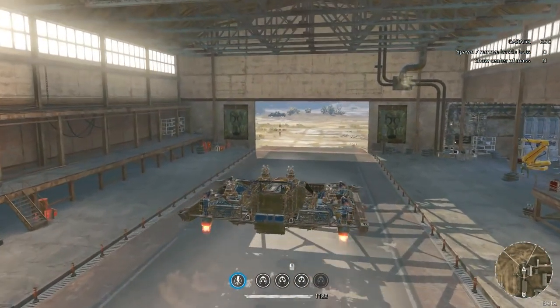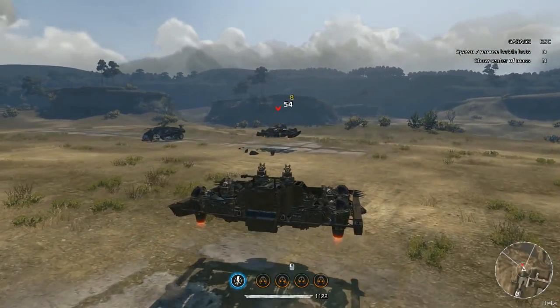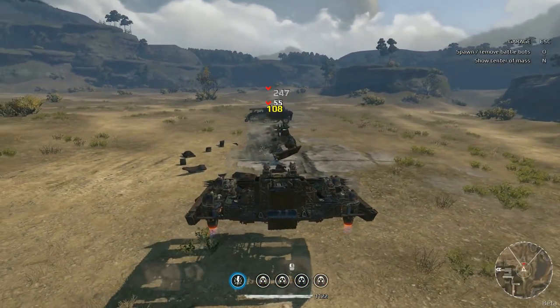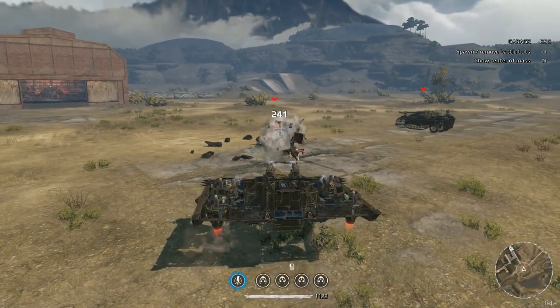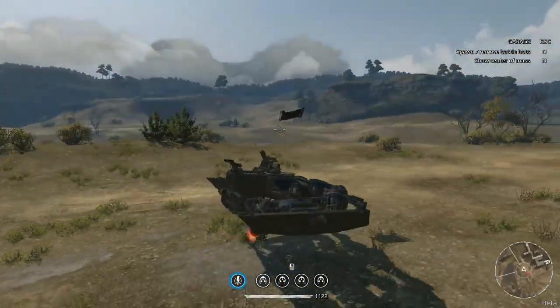In hindsight, doing this build on wheels might have been better, because we all know I can't drive hover. And as soon as you lose one hover in this build, you're done. We managed to get 1100 structure on this thing. She puts out DPS - the damage is good, but she is just fragile.